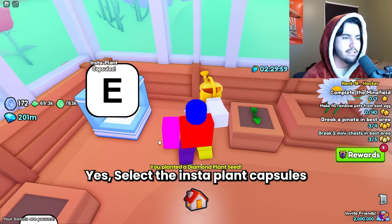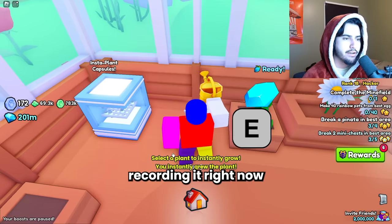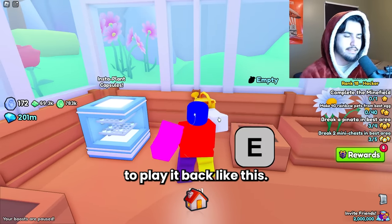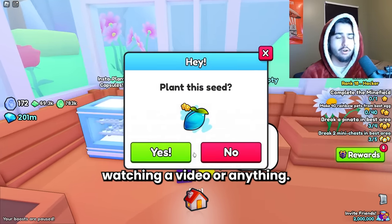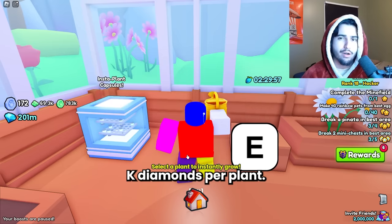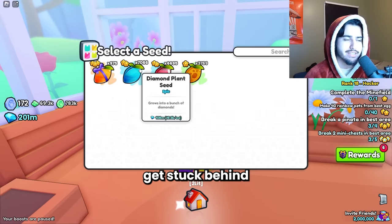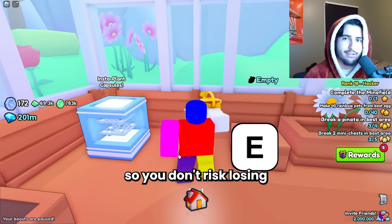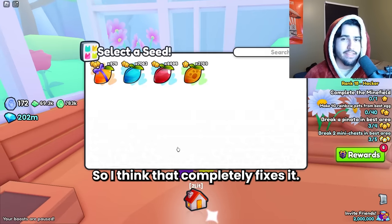Start recording your Tiny Task function, press E, select diamond seed, confirm yes, select the insta plant capsules and use it, then repeat the same process. If you recorded that properly you should be able to play it back and do this while you're AFK, asleep, or watching a video. One thing I suggest is having a magnet enchant on while doing this because sometimes the diamonds get stuck behind the flower pots. The magnet enchant basically makes it so you don't risk losing any diamonds — I don't think any have ever gotten stuck while using it.